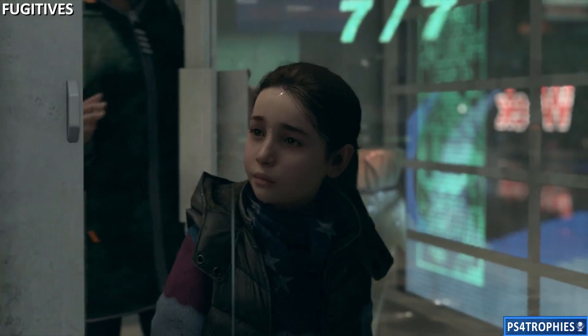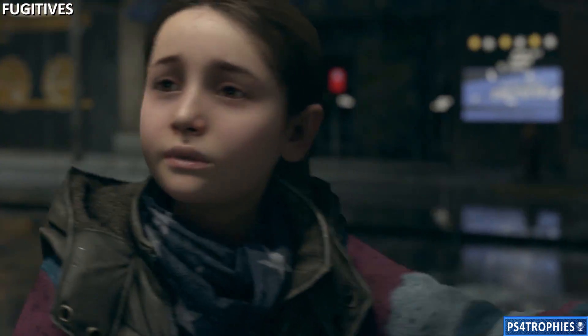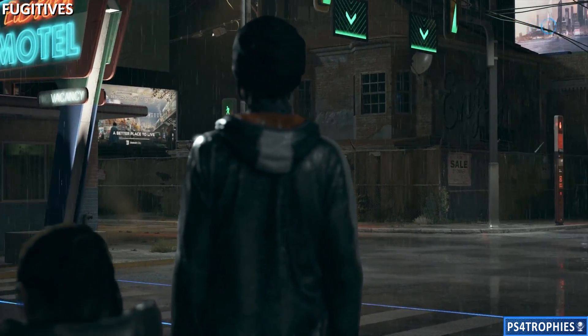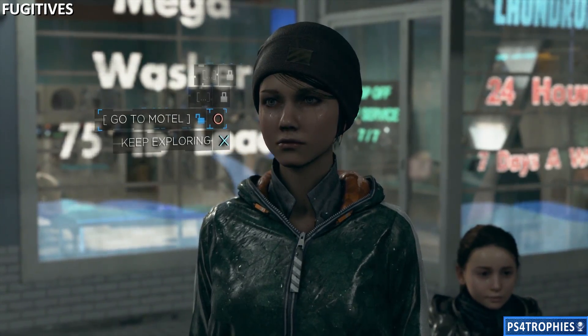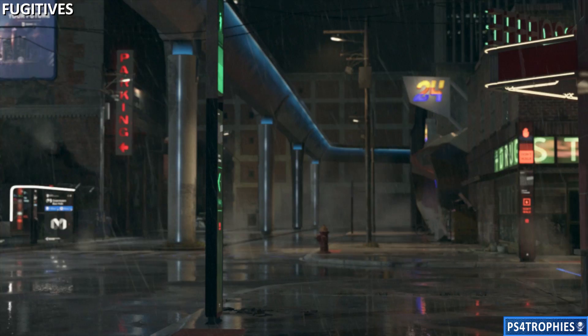With the clothes and the money in hand, we can now head over to the motel to get a room. You'll have to make a choice whether to go to the motel now or keep exploring, so make sure you've done everything you wanted to do. There's also a magazine in that laundromat if you're trying to collect all those.